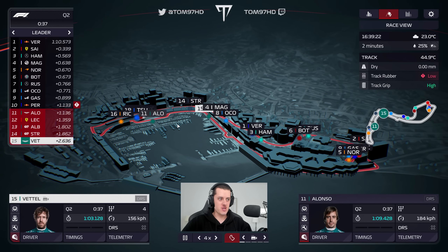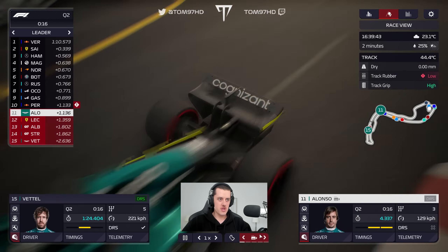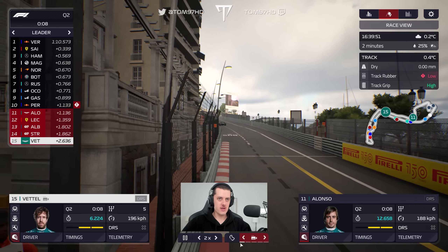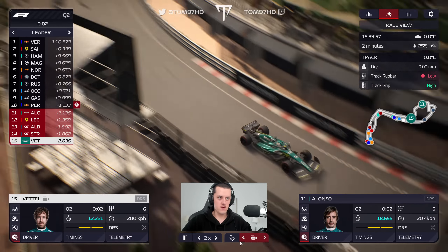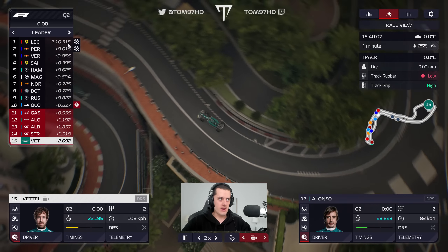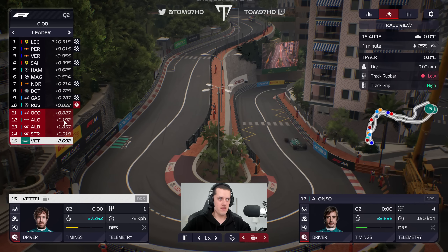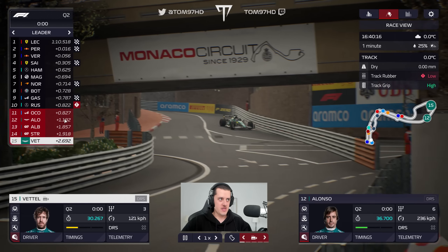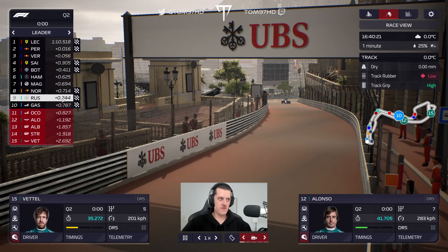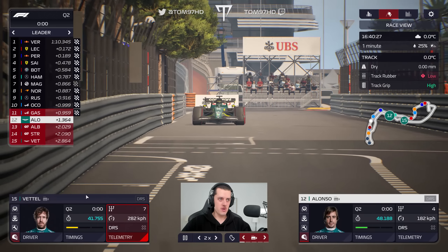Going out for the final runs on a fresh set of tyres — this time with a nice clear track. I've also spaced both drivers out. Alonso is going to lead the charge this time, Sebastian following a bit further back to get better track conditions, as he's always a little bit slower than Alonso in one-lap pace. Lap times are coming in — expecting big improvements from a lot of cars, so our first lap isn't really any reference. First sector is a personal best for Fernando, not for Sebastian.